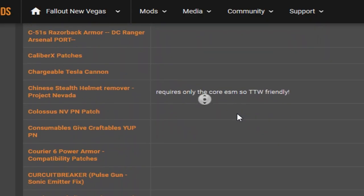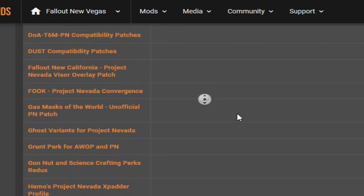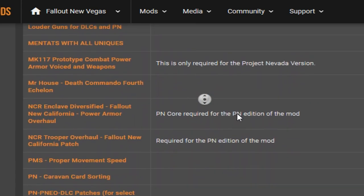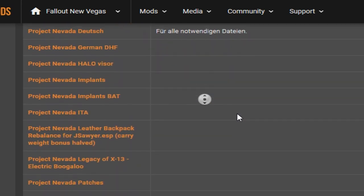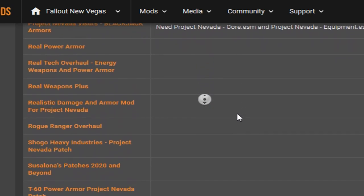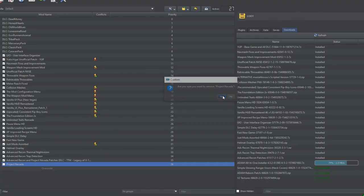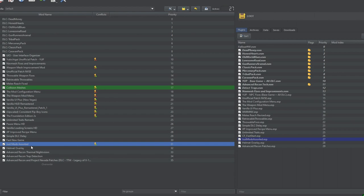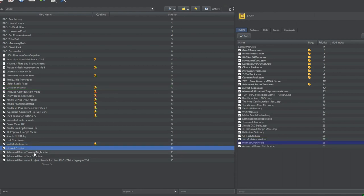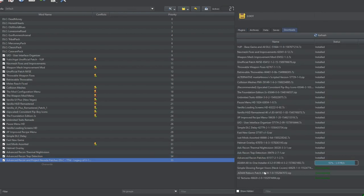If you want to get Project Nevada to work with other mods you're interested in, there are so many patches for it. That's not a viable option — just applying patches and forgetting about updating the mod. So we're going to delete this right away. Instead we have other mods — I'll put them in the description. They basically function the same way but are more up to date.